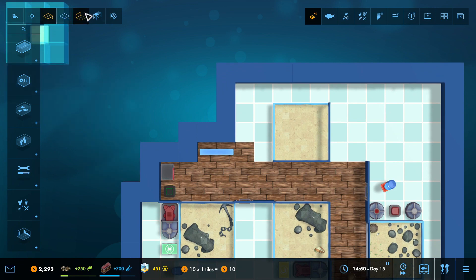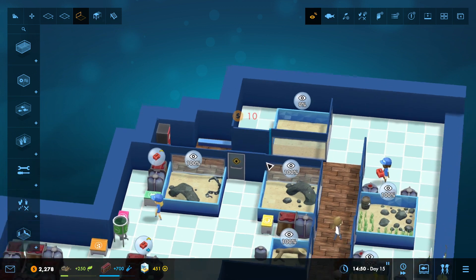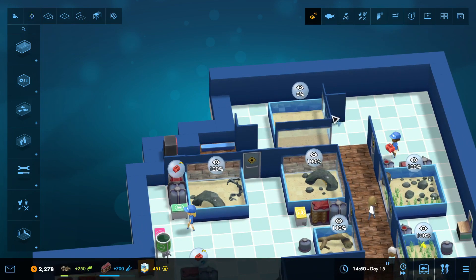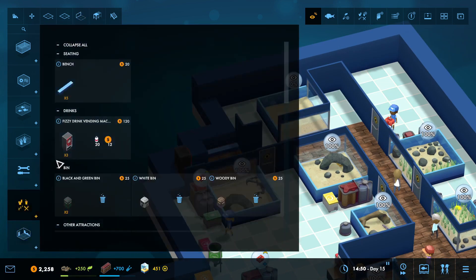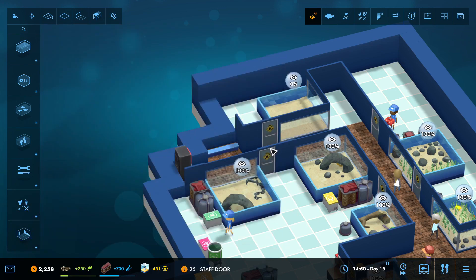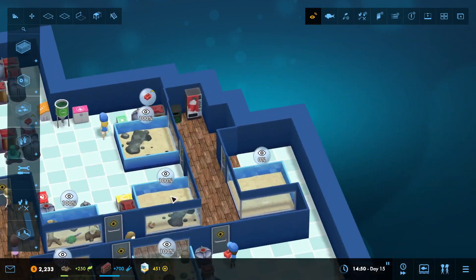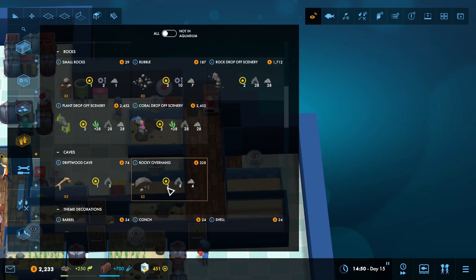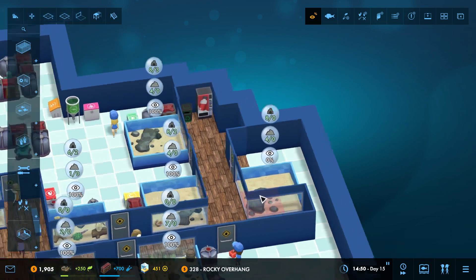I want my employees in there, but because I still want them to have this alcove, I'm going to have it there. I don't need to add another door because I've already got a door here, so I don't feel like I need a door down there. We are going to add a rocky overhang.